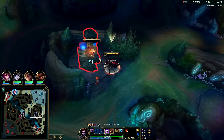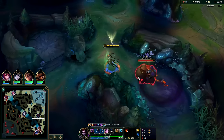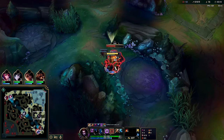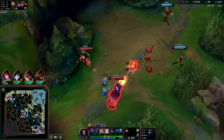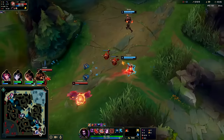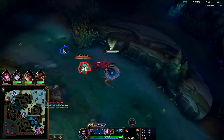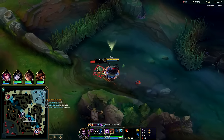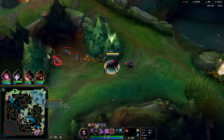Not seeing anything on the map — no reason to force it. W, Q, auto — you can even use your stun while farming, though it's not that valuable especially if the enemy jungler invades. We finished around 3:20. Samira's kind of pushing so I'll follow — W, get down, Q, W into spider form. Q is also a bit of a jump-in and execute.